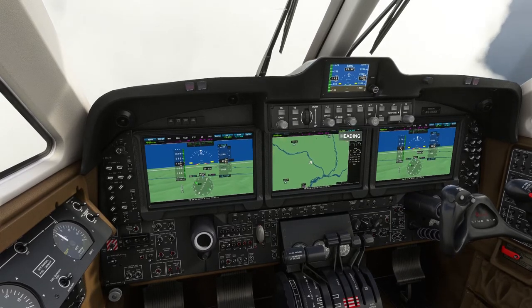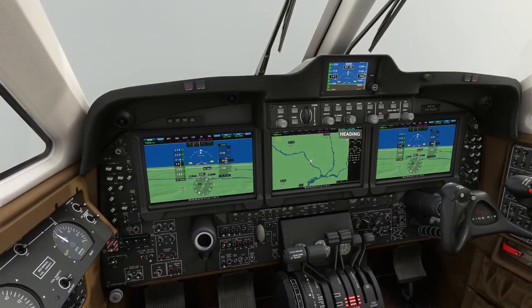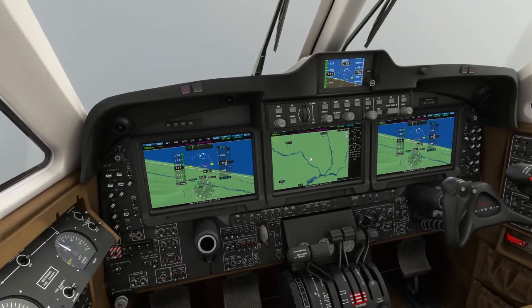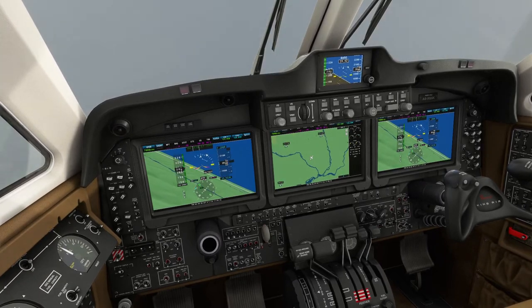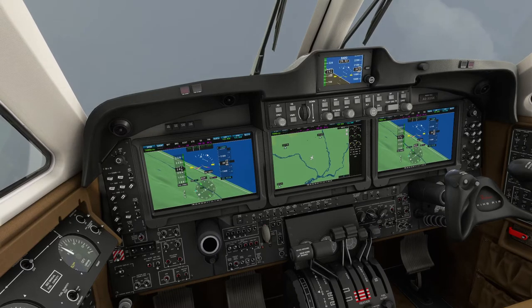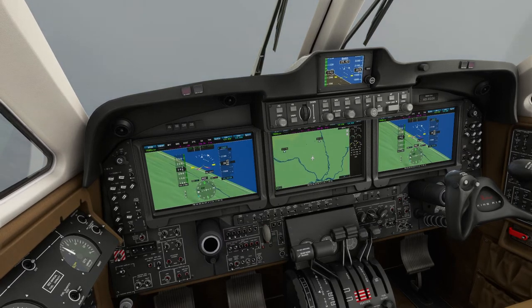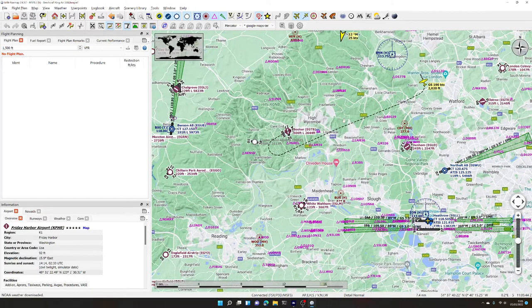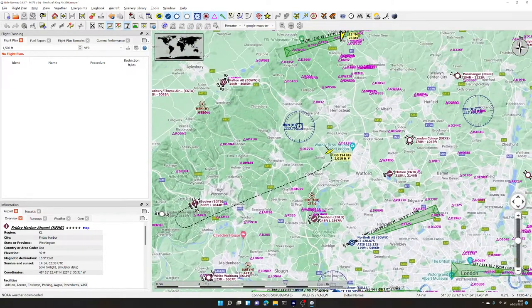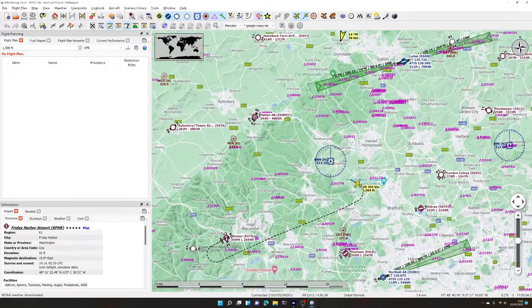So let's turn ourselves around. We were in heading mode - we're going to spin around to 240 degrees to go back towards Booker. Actually it's a pretty horrendous day - we ought to look for somewhere with ILS. Let's do an illustration of an ILS landing. We'll fly back towards Booker anyway, but let's look on the map. Where could we fly that has ILS somewhere near? I don't really want to go too near Heathrow. Luton's quite a big airfield - let's go north from here.